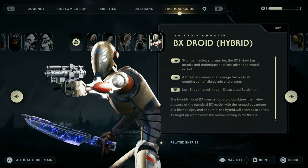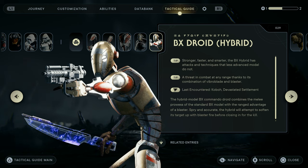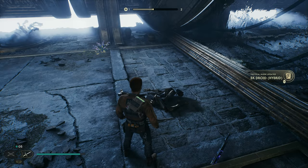The hybrid model BX Commando droid combines the melee prowess of the standard BX model with the range advantage of a blaster — spry and accurate. The hybrid will attempt to soften his target up with blaster fire before closing in for the kill. A threat in combat at any range thanks to the combination of ripper blade and blaster. Stronger, faster and smarter, the BX hybrid has attacks and techniques that less advanced models do not.